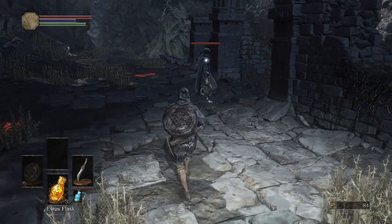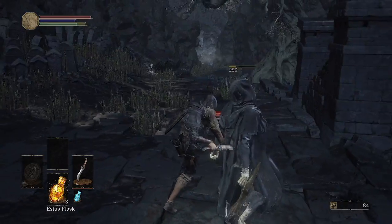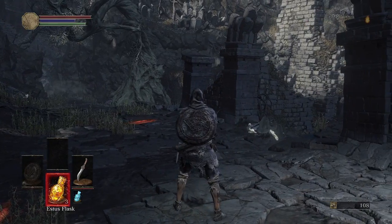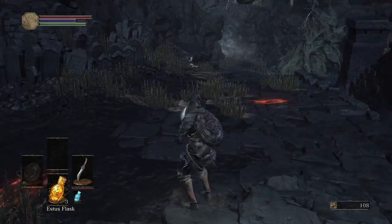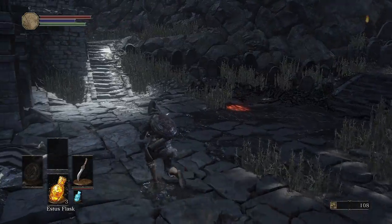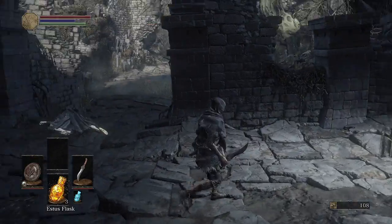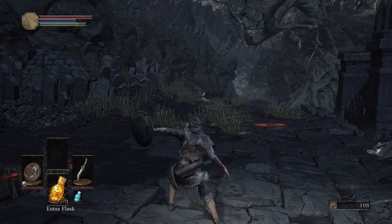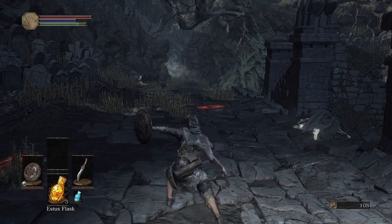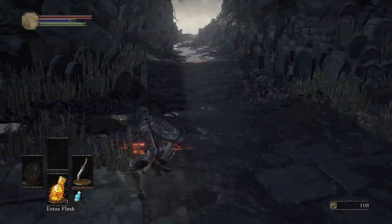I want to sneak up and backstab this man. The backstab window is pretty friendly. X is to use item. Two-handing the right weapon: if you have one weapon in each hand and you try doing the weapon art, it will do the weapon art of the left hand, which for the shield is the parry. If we two-hand the dagger, that is the weapon art.